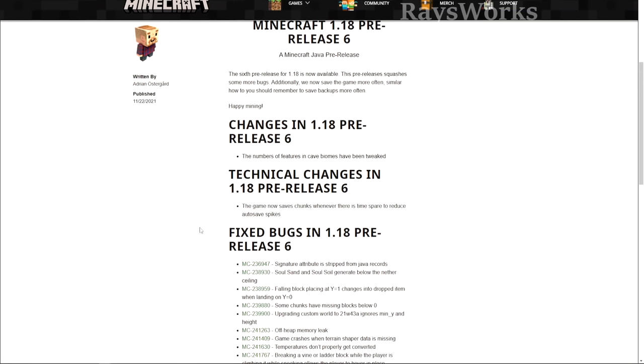In pre-release number six, they changed the way the game saves. Instead of saving at a specific time like every 45 seconds, the game now saves chunks whenever there is spare time to reduce autosave spikes. For anyone in the speedrunning community, whenever these autosaves occur it can really lag the game and cause everything to freeze. This also has the consequence of affecting when chunks actually unload.